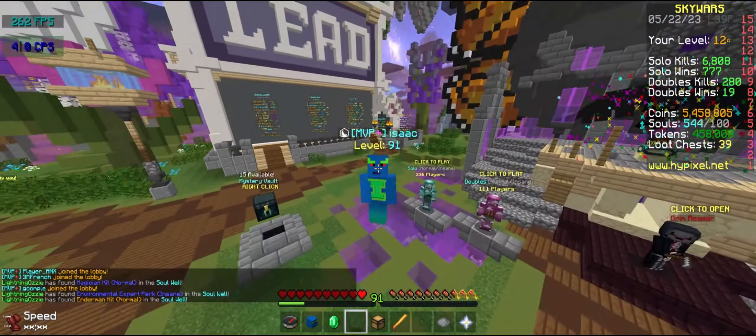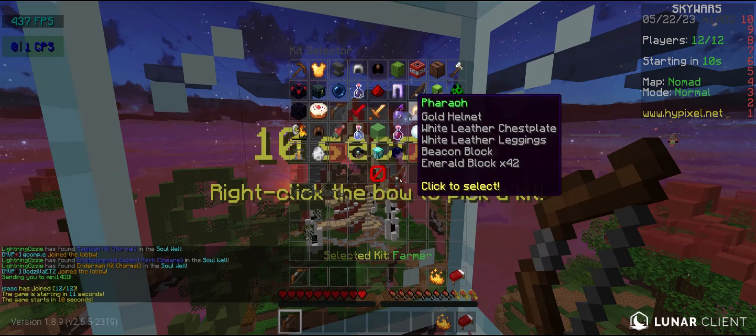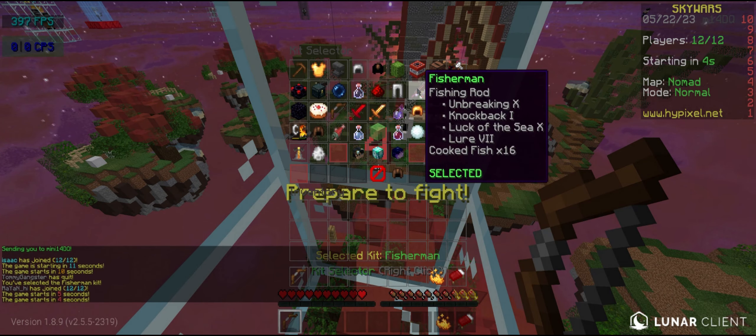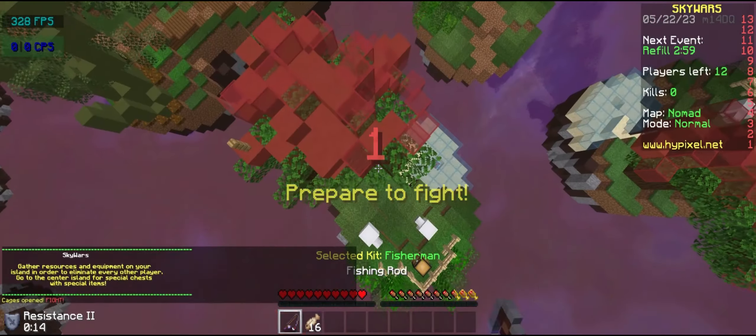Hey guys, I'm Isaac and in this video I will be continuing my Skyward series where I try and win with every single kit. This kit will be the fisherman kit. Some people actually use this kit and it's not terrible because you have knockback — basically all you have is knockback.